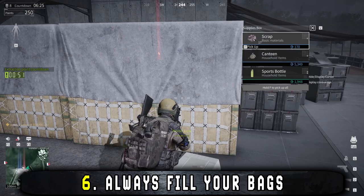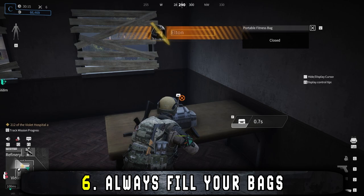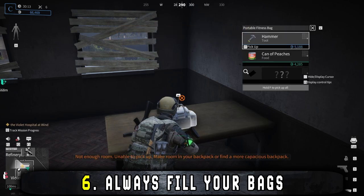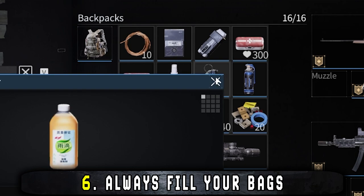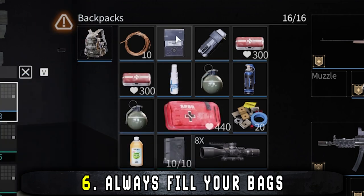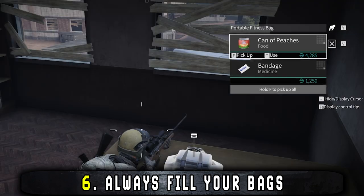No matter if you're going for PvP or money runs, you should always fill your bags to the brim — either with items you need or items of as high a value as possible. One free slot, even if the item you would have taken is only worth two thousand dollars, will add up to around two hundred thousand dollars over a hundred raids. Be greedy.